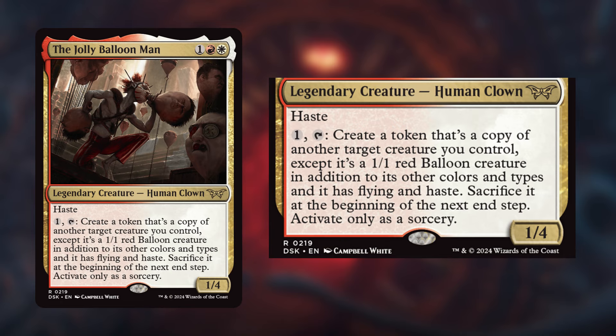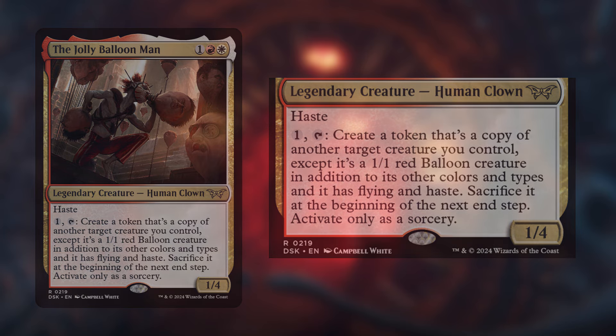With this ability, you can clone key creatures for a final push or to trigger some powerful effects. Now that we know what the card does, let's explore some builds that make the most of its unique abilities.